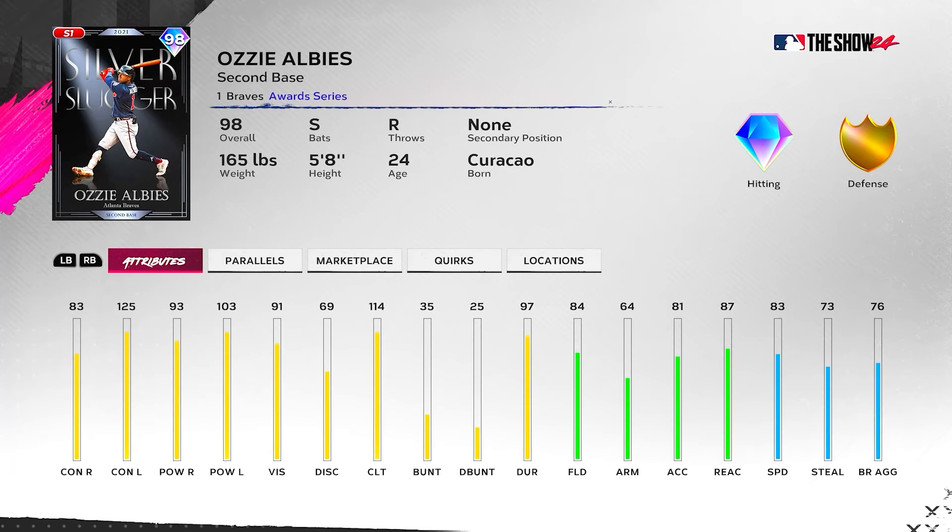They also dropped a new chase pack — 98 overall Silver Slugger Ozzy Albies. He has 83/93 versus right and 125/103 versus left, so the only real weakness is contact against righties. Using the Santana boost can fix that — plus eight at tier two brings it to 91/93, plus 12 at tier three brings it to 95/93. The clutch can get near 120 at tier two or close to 125 at tier three. Great fielding, 83 speed, though his arm is a weak 64. The only personal downside — Albies has a big leg kick that can be distracting, but if you can get past that, he's a very good card.